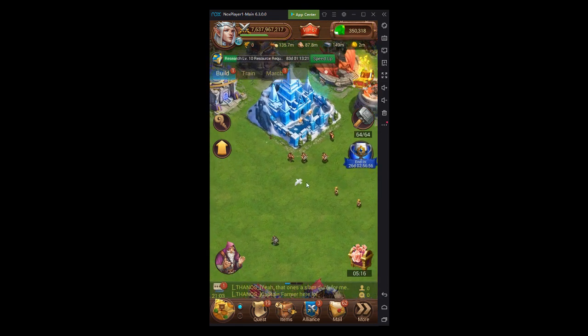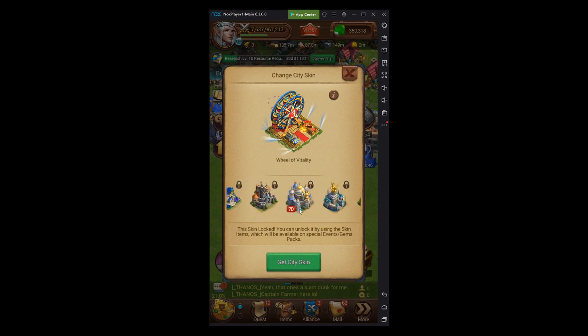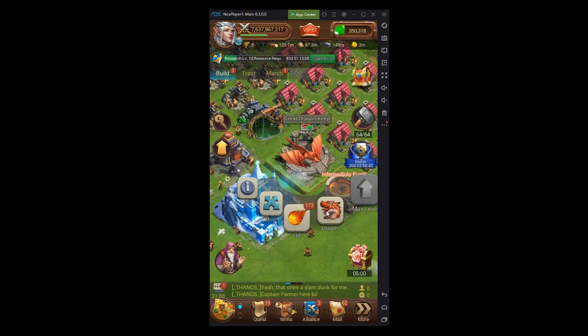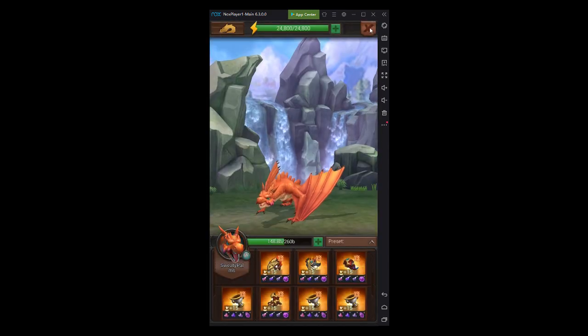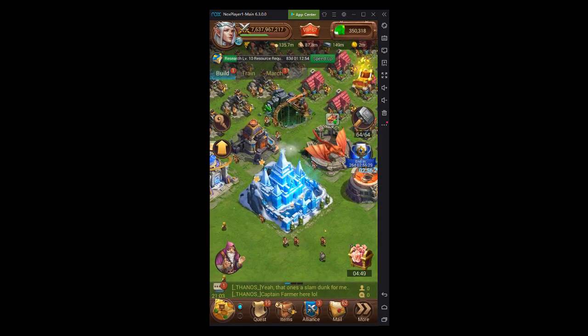There are also city skins that provide research bonuses: the Ice Castle gives 50%, the Wheel of Vitality gives 45%, the Christmas skin gives 30%, and the Stone Shield Dragon skin gives 45% — though that one costs around $100. These skins are some of the main types of research boosts available.